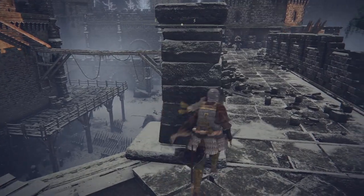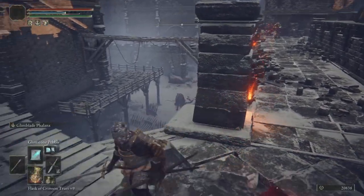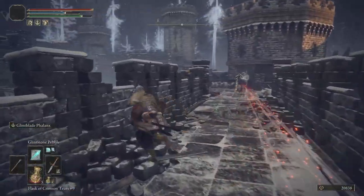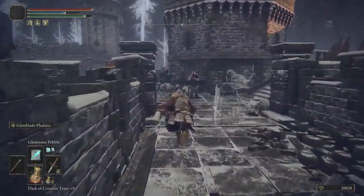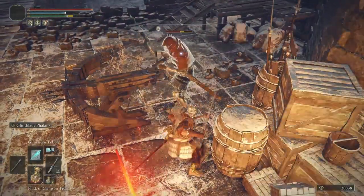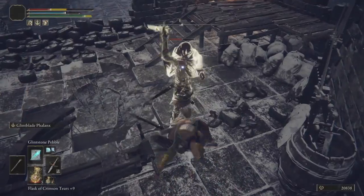This next part can be a little bit tricky. What you'll want to do is zigzag your way across in order to not get hit by the arrows. Once you make it past the first section, be wary because there's going to be another soldier shooting arrows as well.